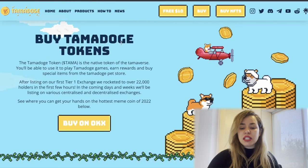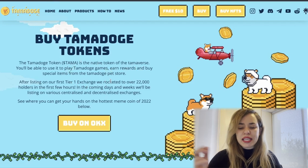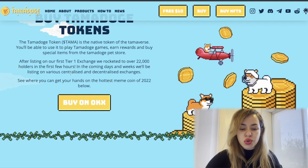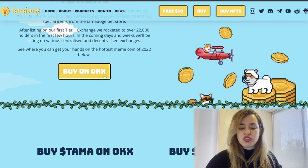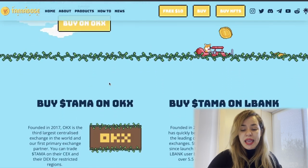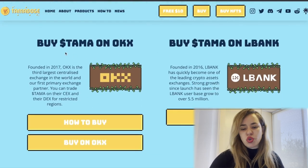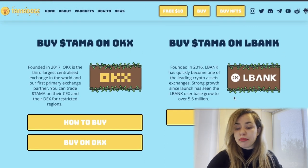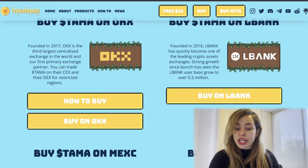Now let's talk about the token itself — TAMA. The Tama Doge token is the native token of the Tamaverse and you'll be able to use it for games and to increase the value of your pet store. After listing on their first tier-one exchange they rocketed to over 22,000 holders in the first few hours. You can buy it on OKX and LBank, and they explain how to do it.